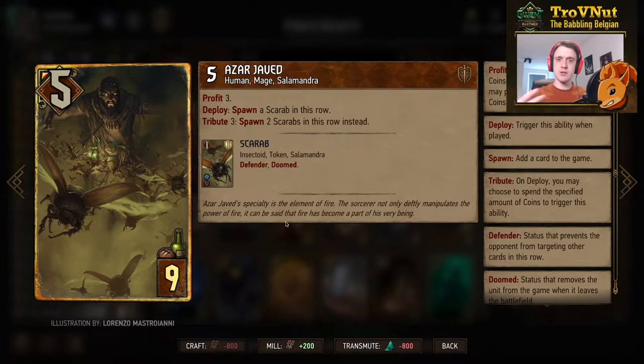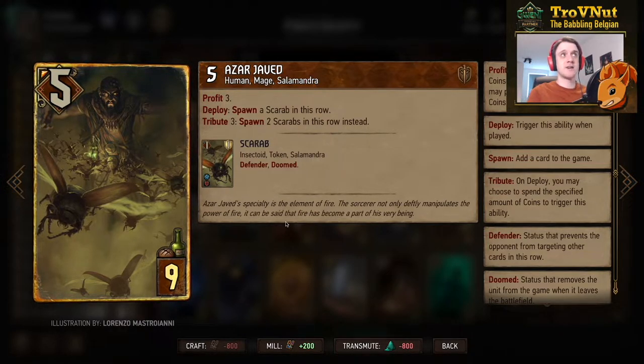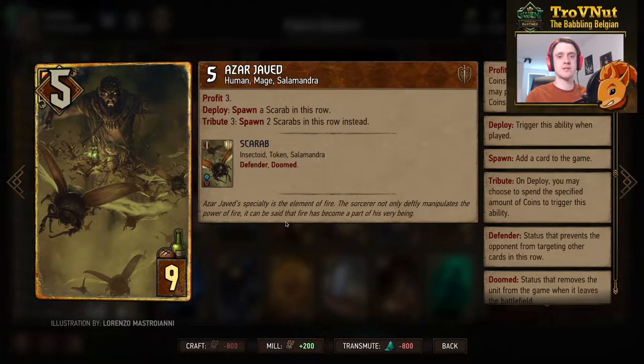Most of these cards are engines, so we need to protect them. Azar Javed does just that — 5 power, gives you 3 coins, and on deploy spawns a Scarab with 1 power and 1 armor that acts as a defender. If you spend the 3 coins, he spawns another one in the same row, giving you two 1-power, 1-armor defenders to protect your units.